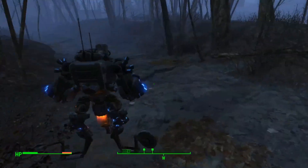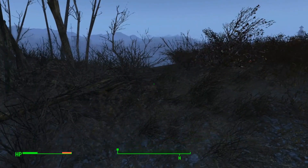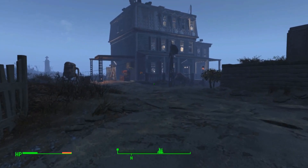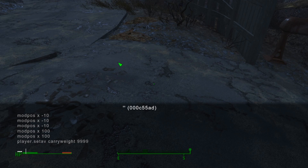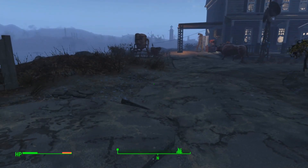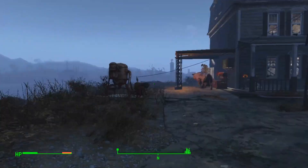Hello everybody and welcome to another Fallout 4 settlement build video. About a week ago I uploaded a video of this settlement, and I talked about how it has such great potential because of a certain thing you can do here. For example, if we go into console command and just type disable — goodbye — and the rose segment is gone now. You can even duplicate these things and all that stuff. Somebody forgot to lock these so that way you couldn't do that.